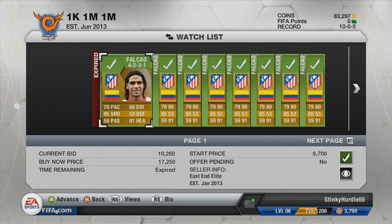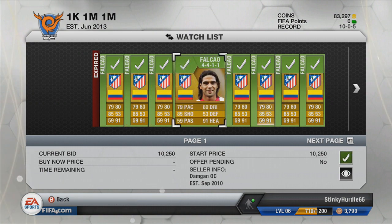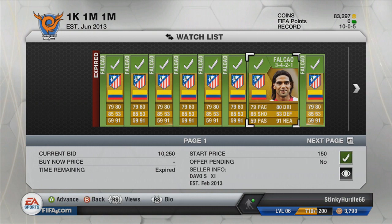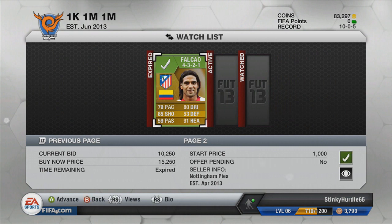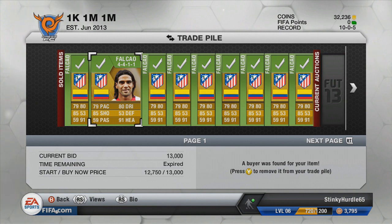We start this episode off with a bit of trading and jump straight into our watch list. We picked up 9 Falcois — that was the upgraded 89-rated version — and we picked up every single one for just over 10,000, it was 10,250 coins. I was just trying out a bit of mass bidding where I searched a max price of 10,250 and bid on every single upgraded Falcois. I ended up winning 9 in total out of about 30 to 35 bids, so I actually did quite well.